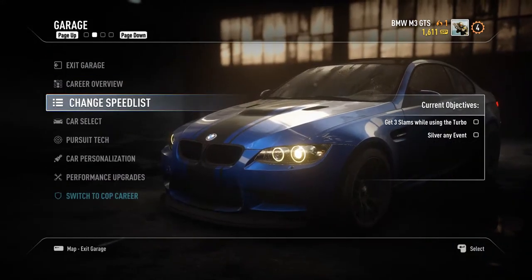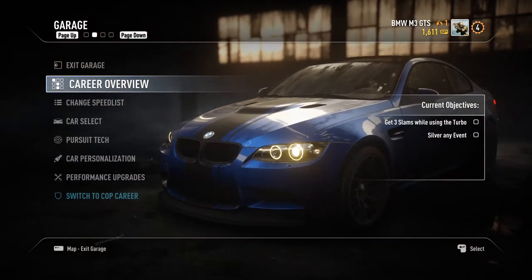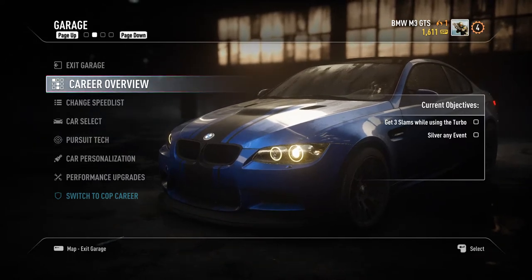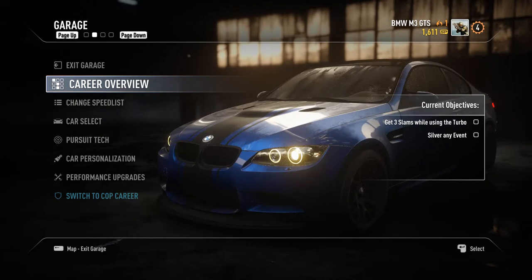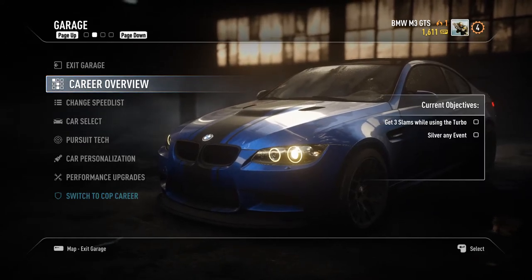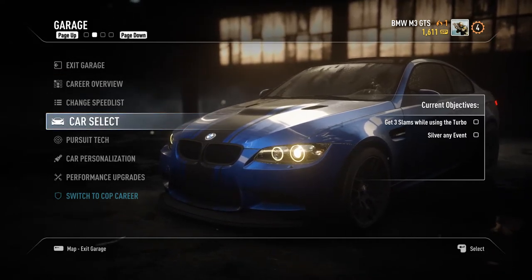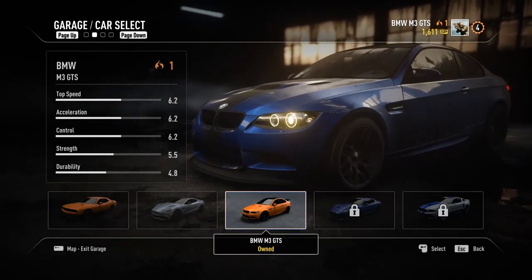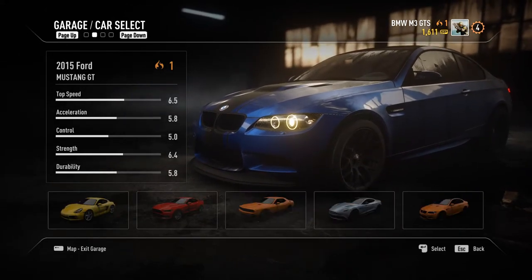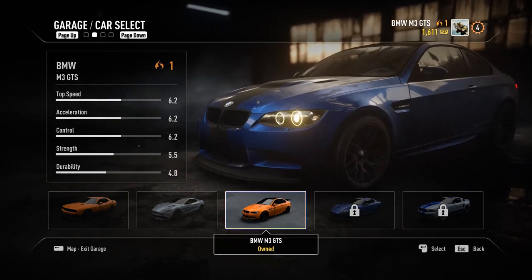Let's go to the career overview. You can be either a racer or a cop, and everybody who played Hot Pursuit knows how this goes. I chose racer because I thought it would be more interesting, but I'm going to pick cop too because I don't think the career in Need for Speed Rivals is that huge — so we're going to do both. I began with the racer. After one hour in this game, I've already unlocked the Porsche Cayman S, the Mustang GT, the Dodge Challenger SRT8, the Vanquish, and the BMW M3 GTS, which I love and is my main car that I upgraded.